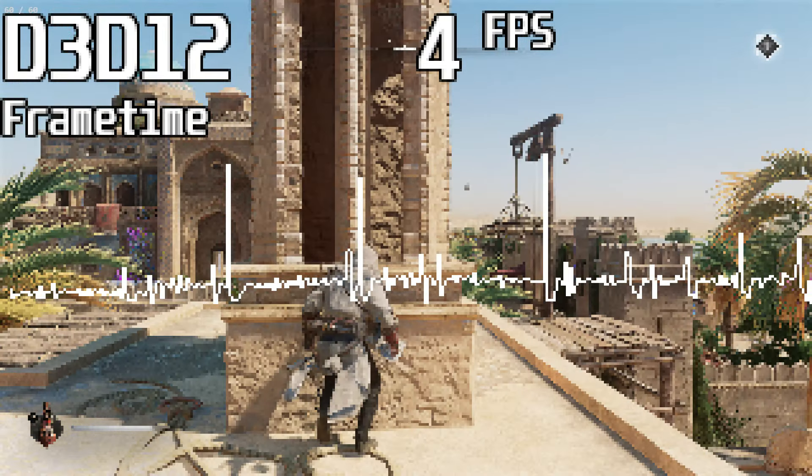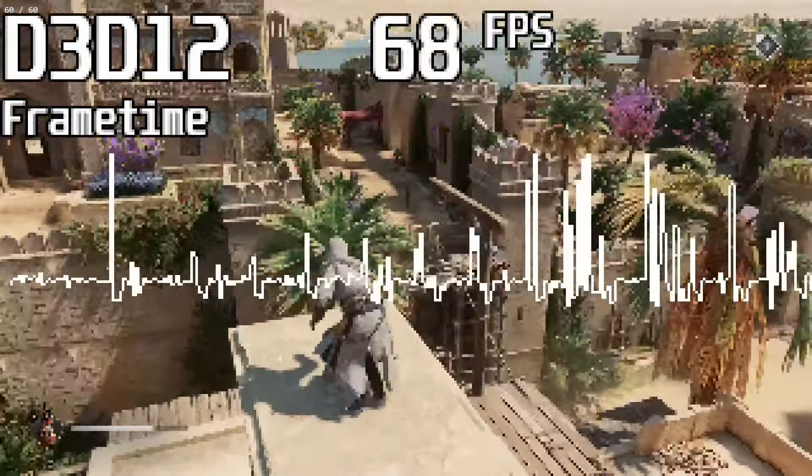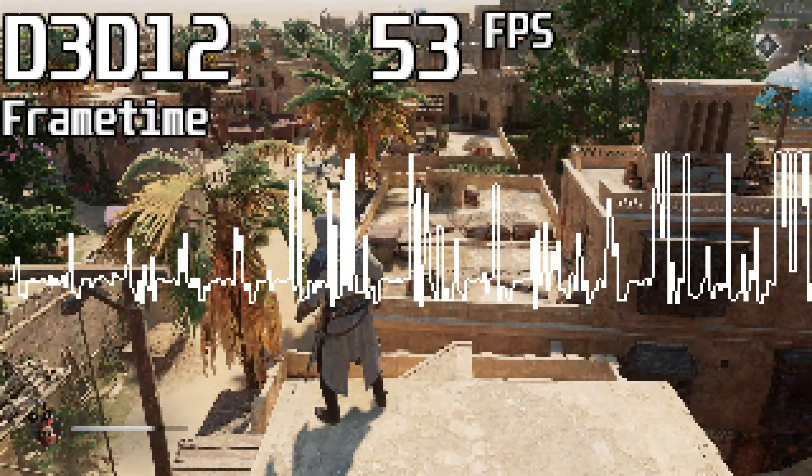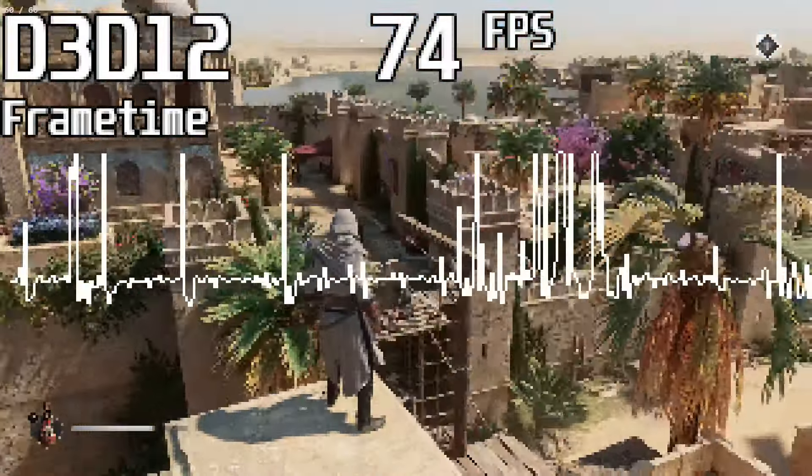And you may see the game seems to run better, but it's still unplayable. So even if your GPU is strong, RAM is just as important. Most modern games like Assassin's Creed Mirage simply won't run at an acceptable level with only 4GB of RAM.